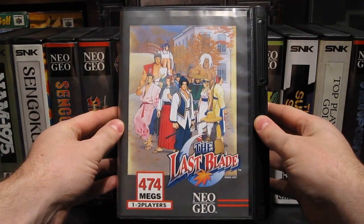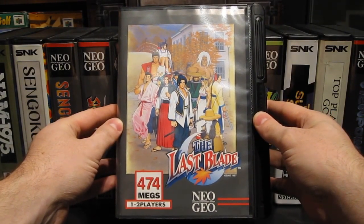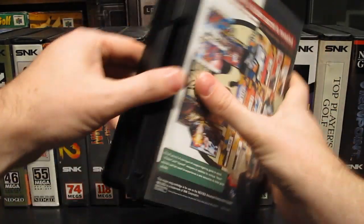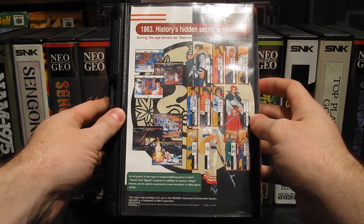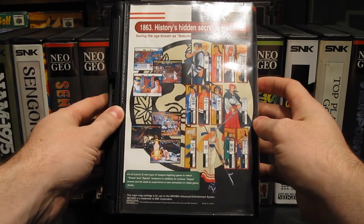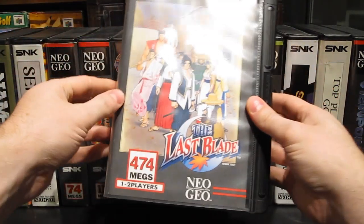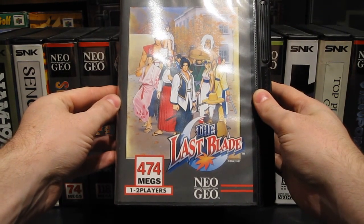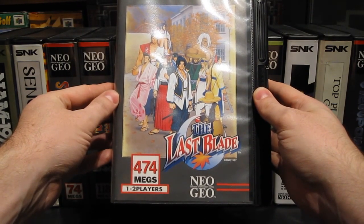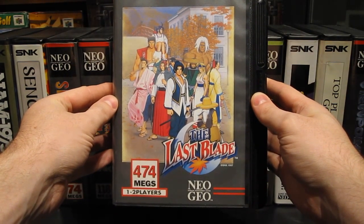Then Last Blade — one of the most beautiful games on the Neo Geo and one of those really excellent different kinds of fighting games. We are in feudal Japan around 1863 and all of the characters carry swords and other kinds of weapons. The environments are like pretty paintings and the music is really top-notch. This is a work of art. The Last Blade 2 is even more gorgeous but that's a bit more expensive game still on my shopping list, but Last Blade is truly a classic Neo Geo game.